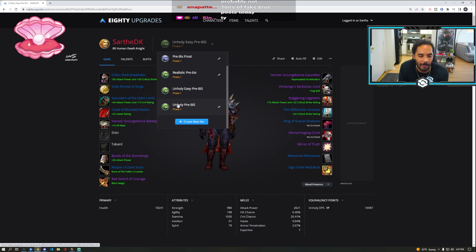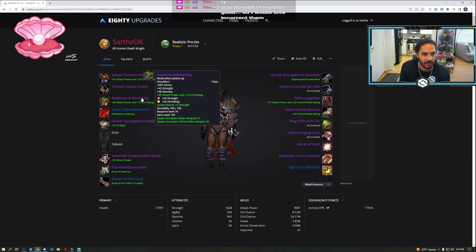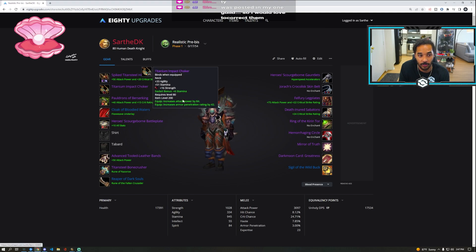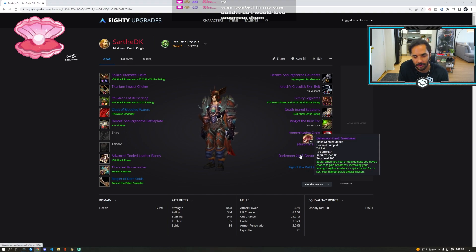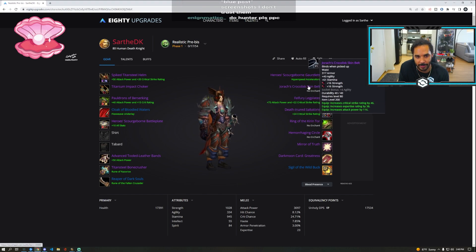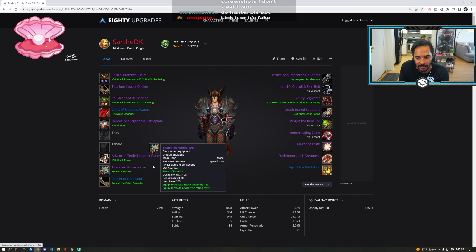I would probably shell out for the weapon. This is probably what I'm looking like: Pauldrons of Berserking, Spike Titansteel Helm — since I'm a Jewelcrafter and looking at my JC gems — Cloak of Bloody Waters. I don't know if I'm getting Ring of the Kirin Tor but I might. Hemorrhaging Circle. I will grab Darkmoon Card: Greatness — and you should too. I have Staggering Leg Plates. I might change the belt. I would suggest getting Titansteel Bone Crusher — it's not necessary if you're not going super tryhard, it's super expensive, but it is amazing.